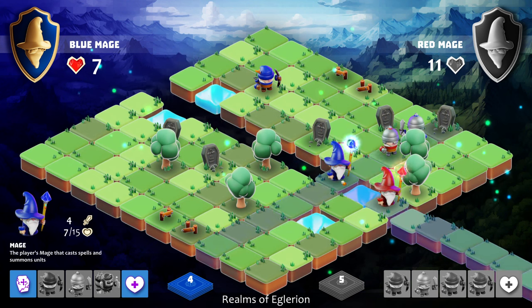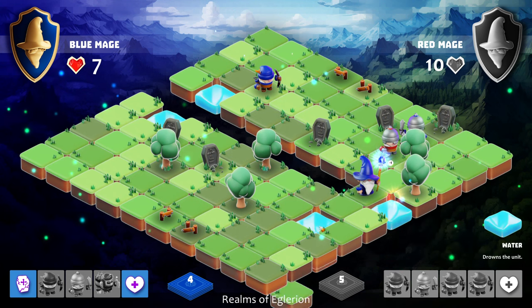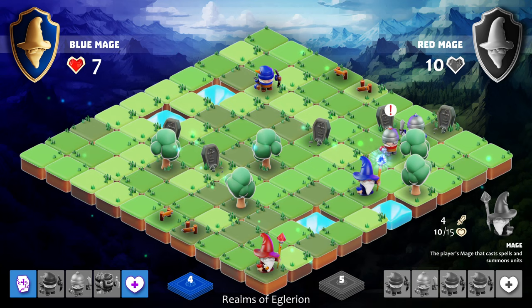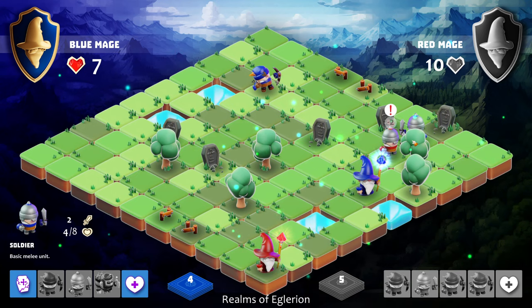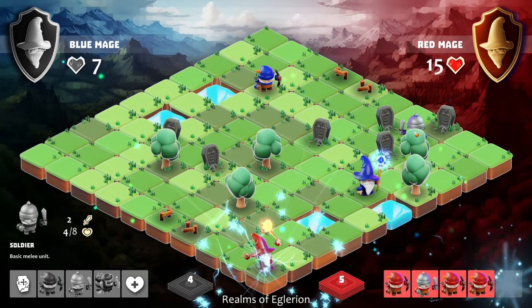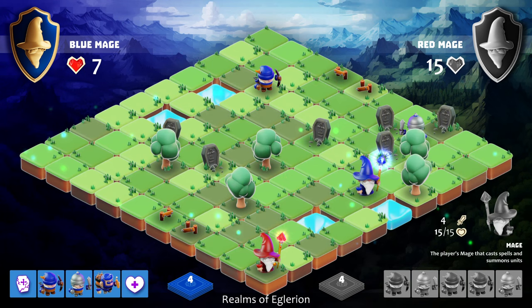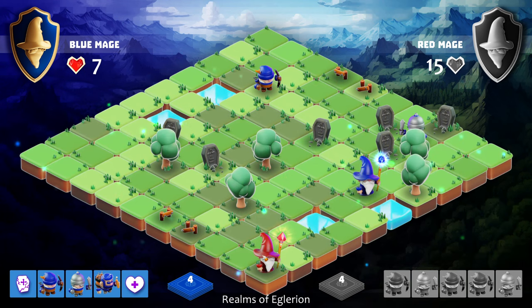We can drop the wizard into this water which will damage him and put our wizard in an interesting position — let's do that. He took a hit point of damage but he just comes back. We still continued with our attacks. Our soldier's got four hit points left. He healed himself.